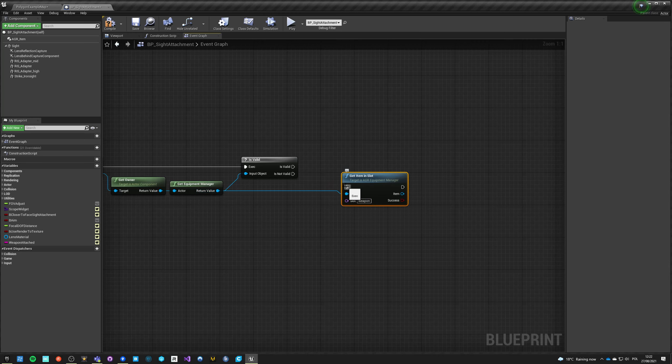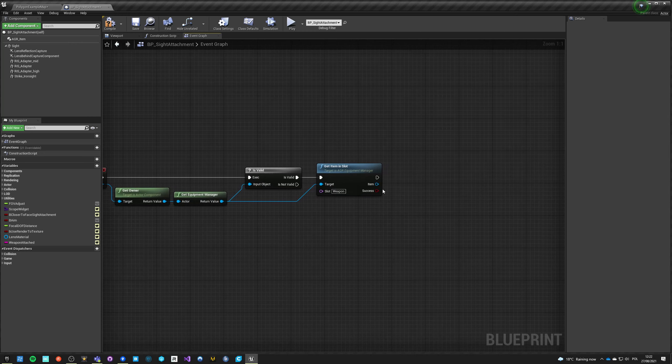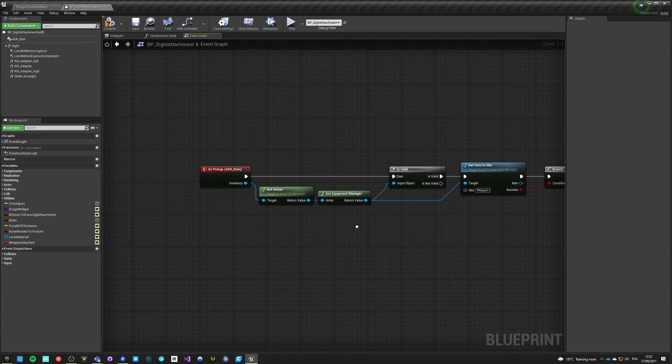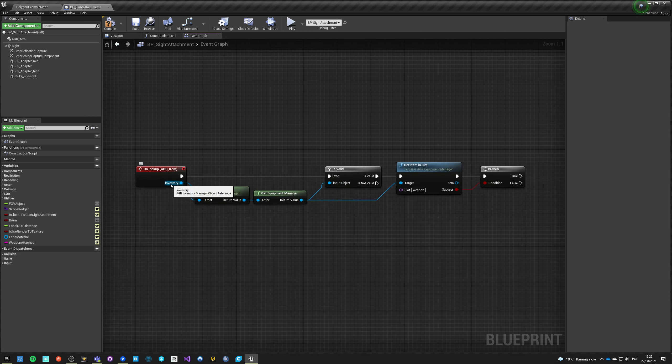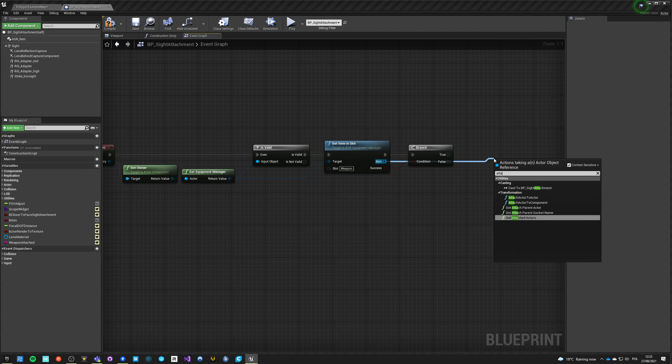If the equipment is valid, we want to get Item In Slot - weapon. We can only pick up this item if weapon is valid, but this is something we'll have to do on the player side and check if we have a weapon selected, which we will do in a second. So if there is a valid weapon, we want to attach to actor.